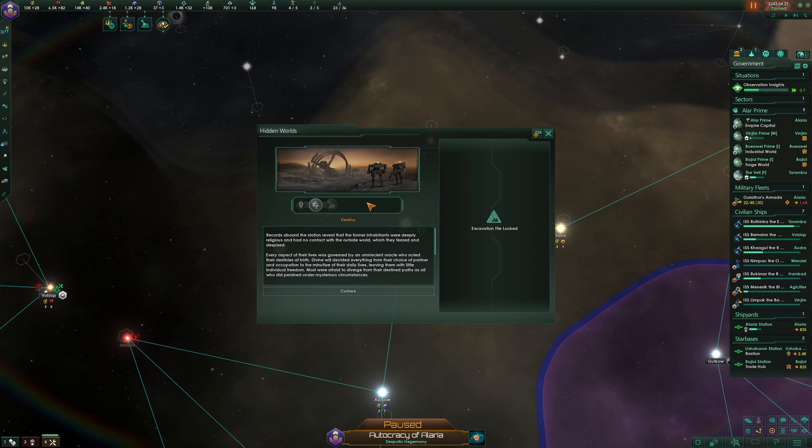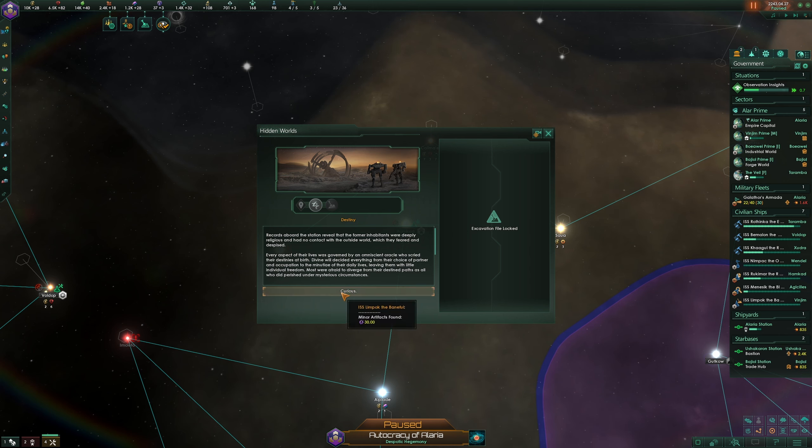Hidden Worlds destiny: records aboard the station revealed the former inhabitants were deeply religious and had no contact with the outside world, which they feared and despised. Every aspect of their lives was governed by an omniscient oracle who scryed their destinies at birth — divine will decided everything from choice of partner to the minutia of daily life, leaving little individual freedom. Most were afraid to diverge from their destined paths, as all who did perished under mysterious circumstances.